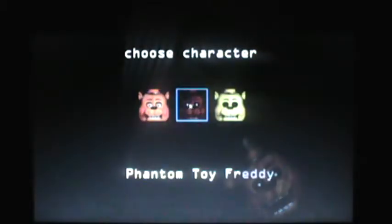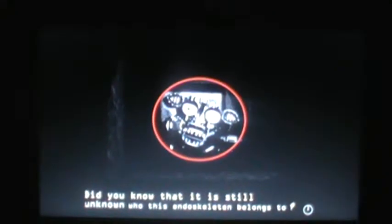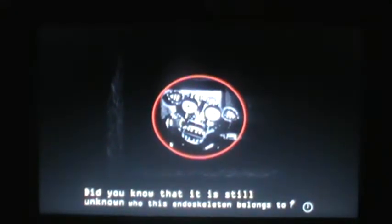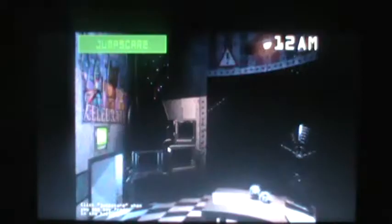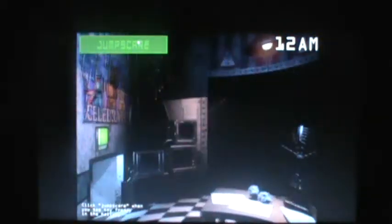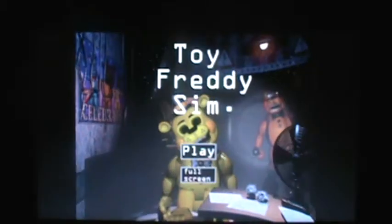All right, so let's go for Phantom Toy Freddy. Did you know that it's still unknown who this endoskeleton belongs to? No, I did not. But we believe it's possibly Golden Freddy's, because of the way the ears look. Click Jump Scare when you see Toy Freddy in the hall. Oh! Yeah! That's cool, actually.